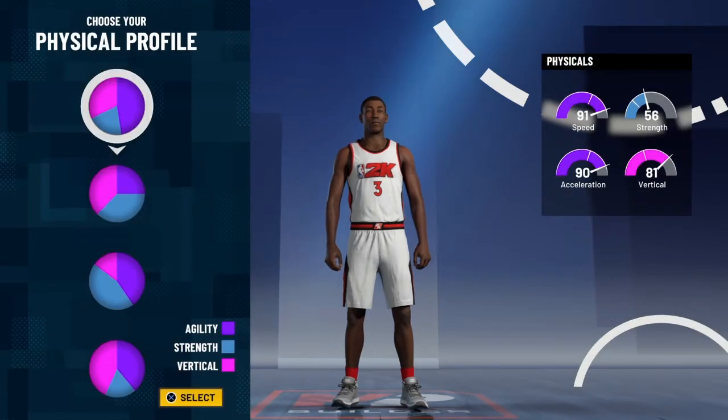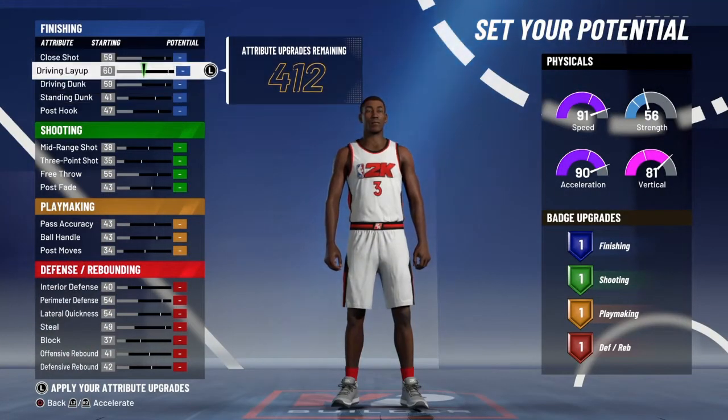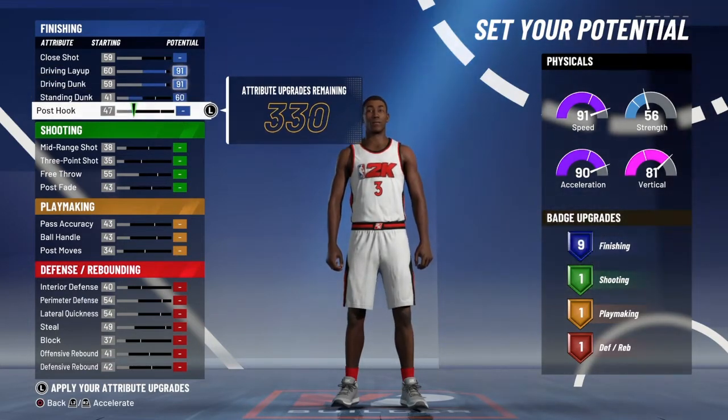He's called the Flash for a reason — he's fast. So we're going to go with the 91 speed pie chart. Remember, we're making a Dwayne Wade build, not the best shooting guard build, just Dwayne Wade. So driving layup all the way up, driving dunk all the way up, standing dunk we'll put up a bit, better 60.